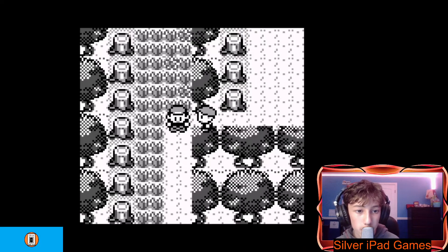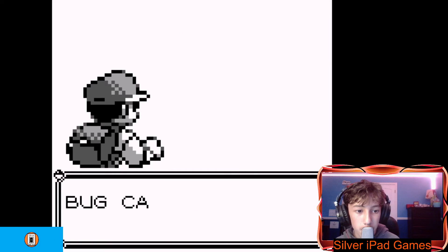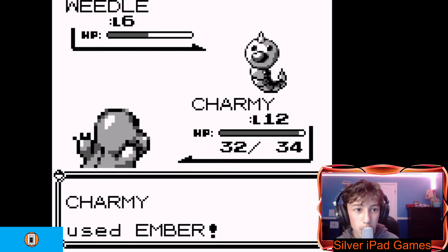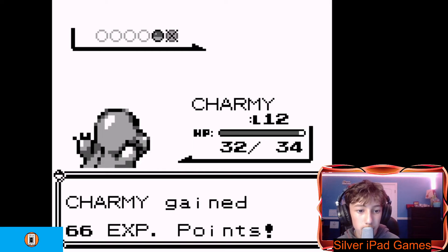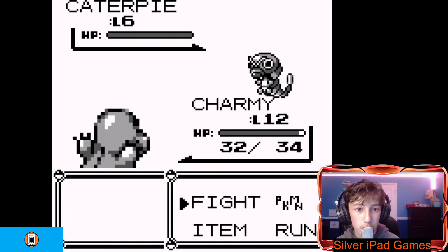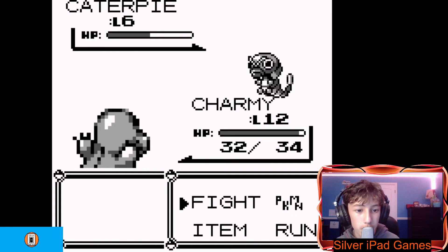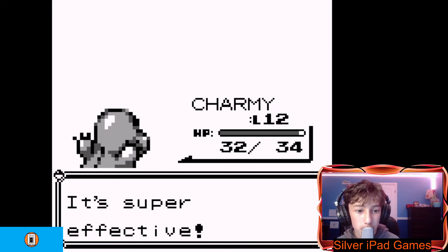I got another guy who wants to fight me. He sent out Weedle — I'm sending out Charmander. Fight. Ember — you're gonna instantly die. Super effective. Caterpie! Oh shoot, I haven't seen that yet. He sent out Caterpie — it sounds the exact same as in Pokemon Go to this day. Scratch — he should be instantly dead. Ember — dead. Boom, Caterpie's dead. Super effective.